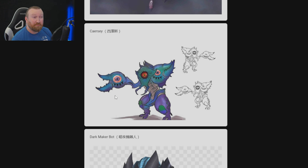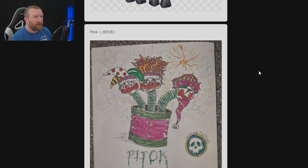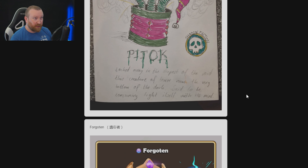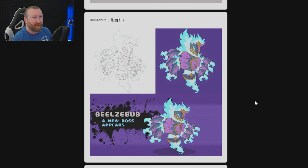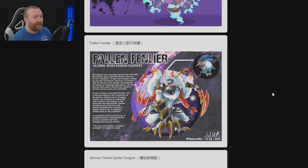Cersei — feels Idle Heroes, I like it. Dark Maker Bot — this one looks like it was rendered in 3D, it looks cool but too sci-fi in my opinion. Pittok — wow, this is actually really cool with the clown heads. Locked away in the deepest of the void, the creature — terror room, very bottom of the dark, said to be consuming light itself with his mind. Pretty cool. Joe's Shadow — this is the Forgotten that we saw, basically just Scarlet Queen Halora with a different skin. Bell's Above — I like this one, it's kind of cool too.